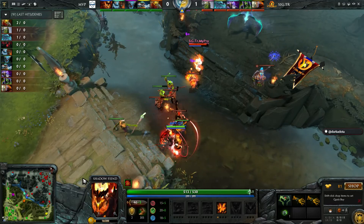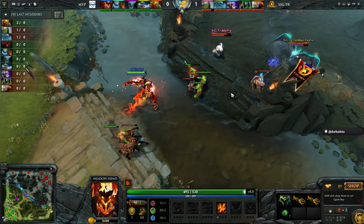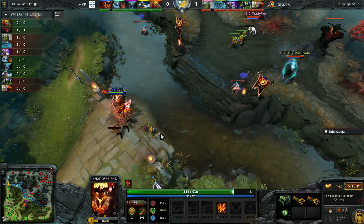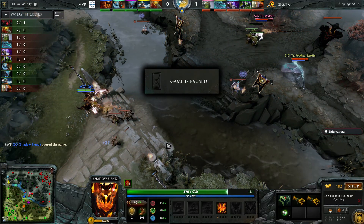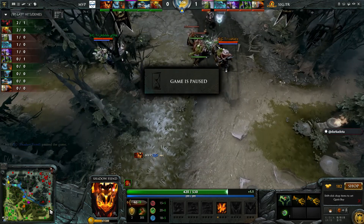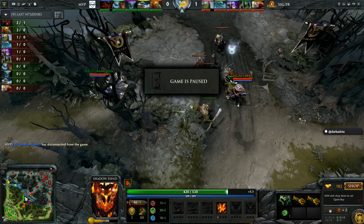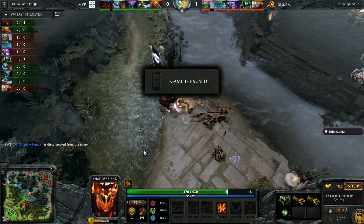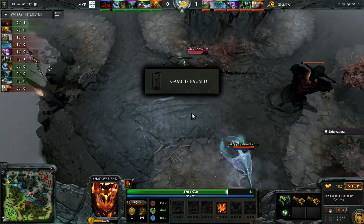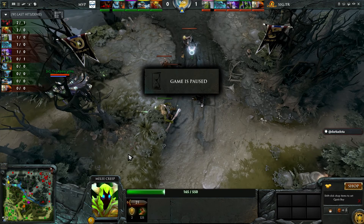We're going to see the usual 2v2 mid lane start. Jakiro is also actually quite reasonable in that position, although the early cooldown on Liquid Fire isn't that great, so they just throw one out and run off to the off lane. It seems like MVP's approach is that they don't want the 2v2 mid lane — they want the 1v1 mid lane, and so they pressure by going to other lanes and saying your support sitting mid needs to come somewhere else too.